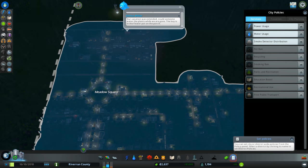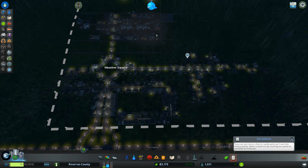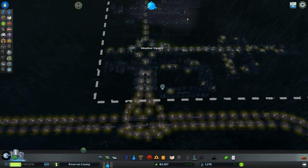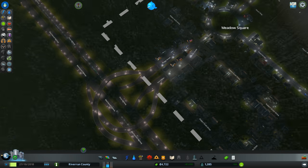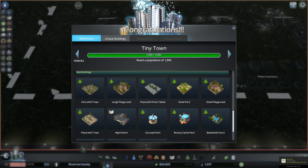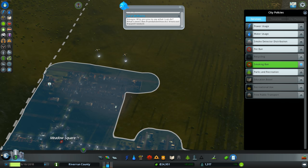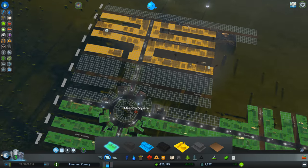We're going to reach another population milestone at 1,300. Let me check the garbage — 4% full, people seem to be covered. We've unlocked parks now — awesome! I'm going to ban smoking because I hate it when people smoke around me. Nothing against smokers, I just really dislike it when people smoke outside — it smells pretty bad. Anyway, this is a nice sprawling little town. These people really need some parks.